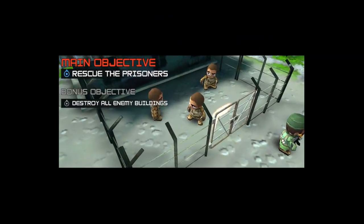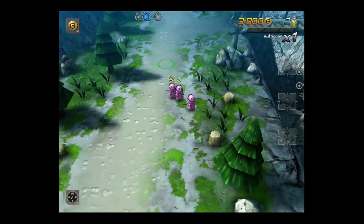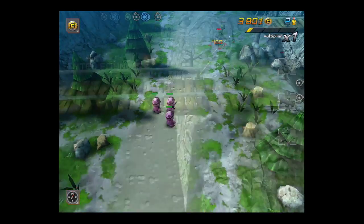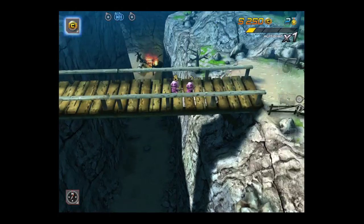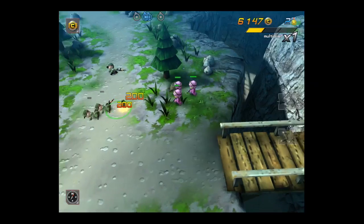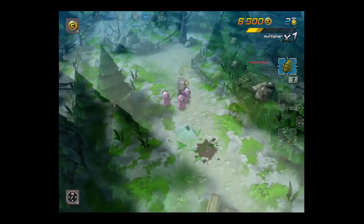Here we go, we're jumping in — we've got to rescue these guys. Notice I'm wearing some really nice pink uniforms. They don't do the trick, but they do give you a little bit of an upgrade in certain areas. All of the uniforms do — there's a variety of them, and you're going to use coins to purchase them.